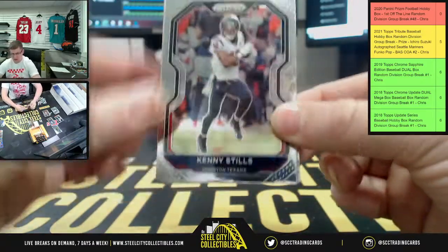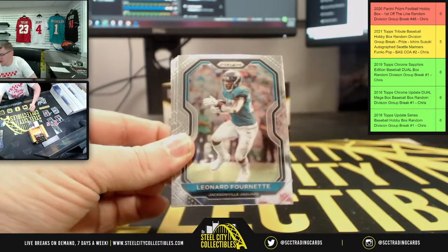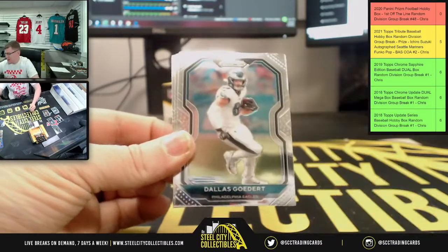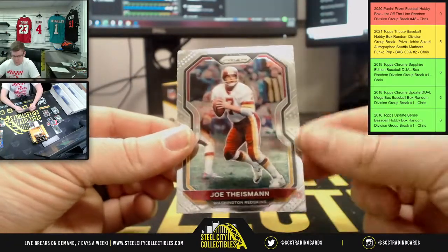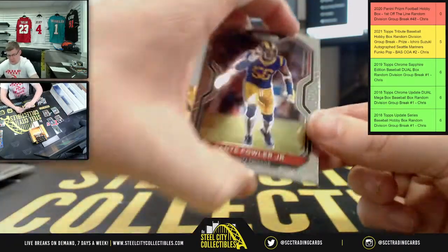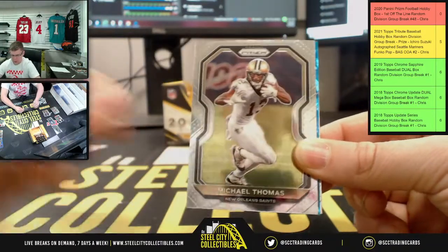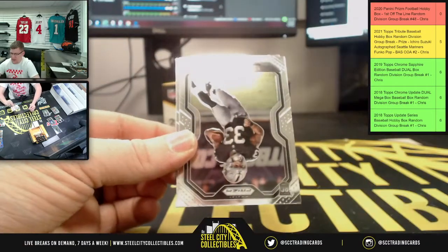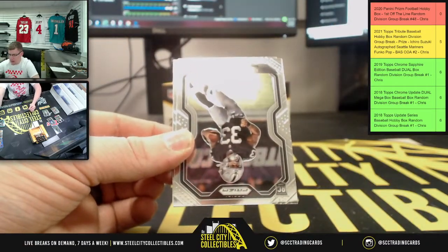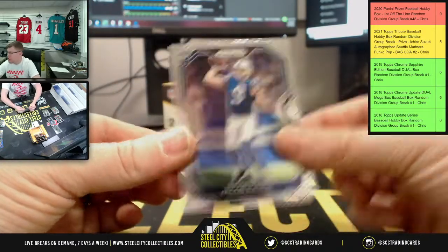Starts off with Kenny Stills — Texans — Joe Namath, Leonard Fournette, Dallas for the Eagles, Joey Bosa, Joe Theismann, Dante Fowler Jr. — Falcons — Fred Warner, Michael Thomas. Then Farrell, Vegas Raiders, numbered out of 99. Lynn Bowden Jr., also Vegas Raiders, and Jacob Beeson.